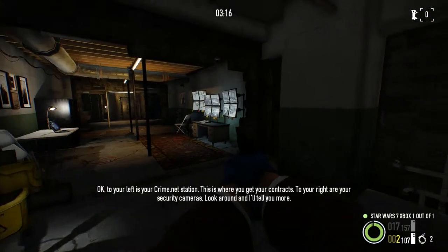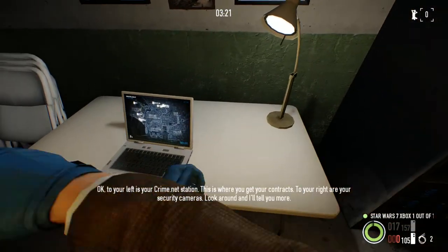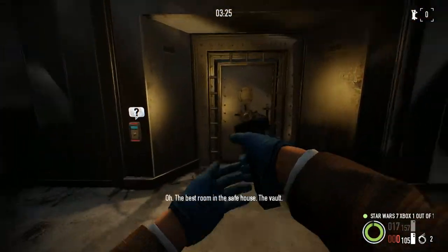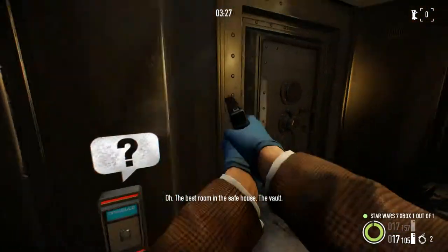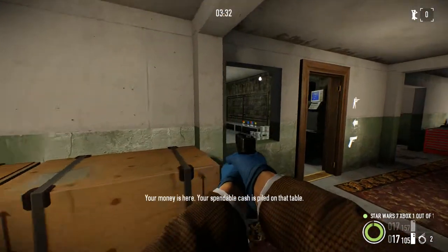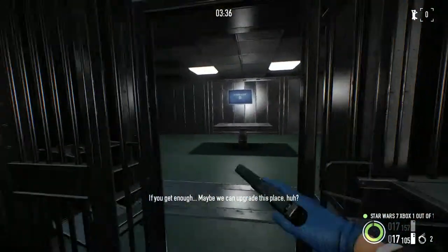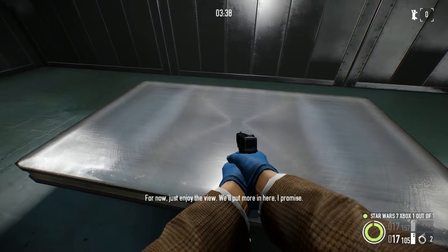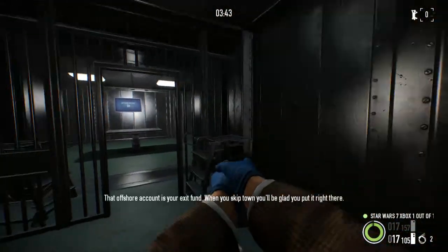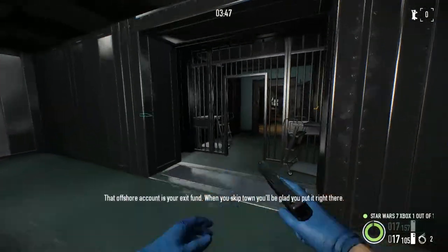Welcome to your safe house. To your left is your CrimeNet station — this is where you get your contracts. To your right is your security cameras. The best room in the safe house: the vault. Your money is here, your spendable cash is piled on that table. If you get enough, maybe we can upgrade this place.